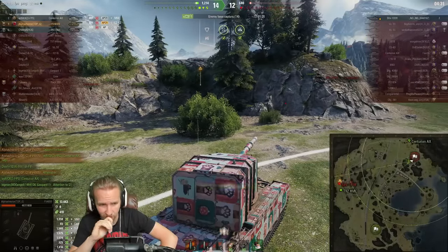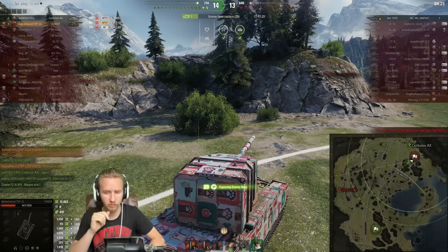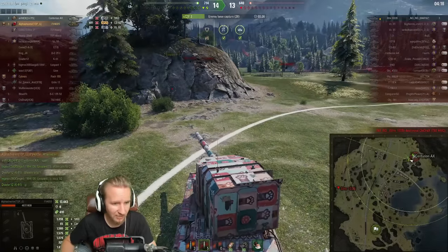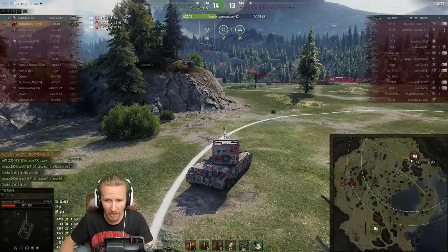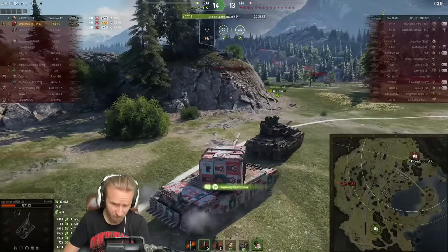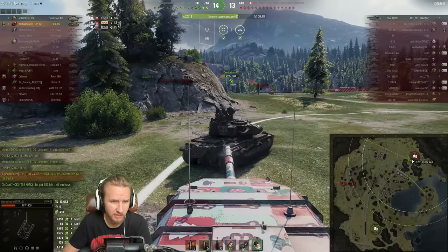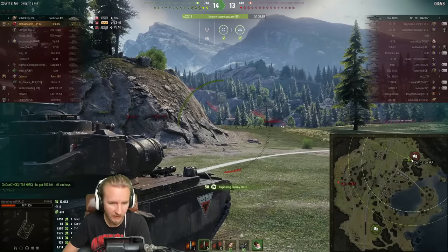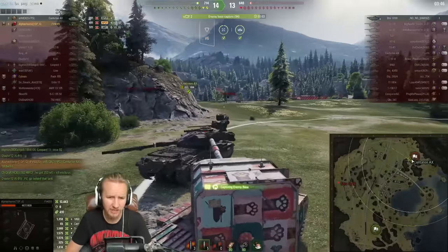One thing I like is that even though Alpha Shooter is at 13,000 damage they're still doing the right thing — putting pressure on the cap circle. They click cap base and ask the Centurion Action X for help, because the worst thing right now would be the STRV getting back and working the ridge. As this is such an RNG-based tank, the last thing you want is to take chances against an STRV whose HE shell has a 50-50 chance of destroying Alpha Shooter's tank in a single hit.